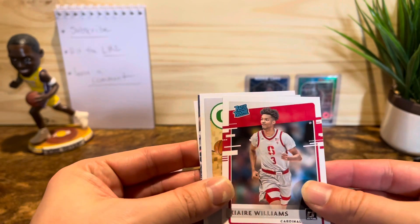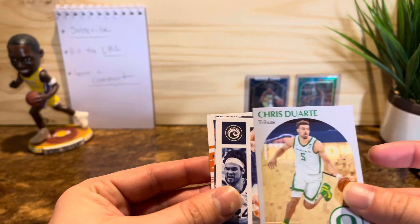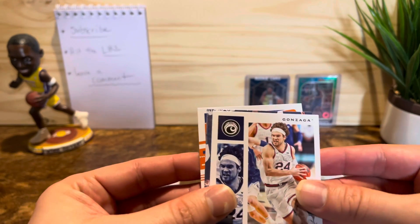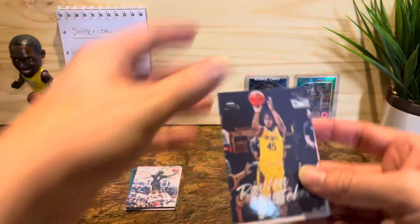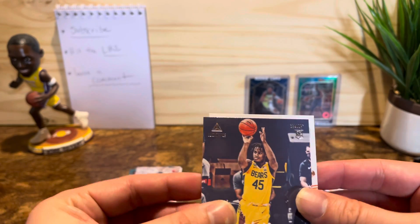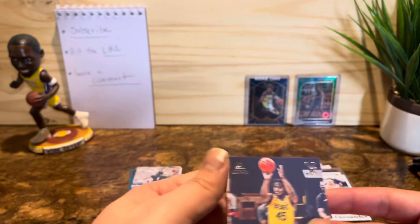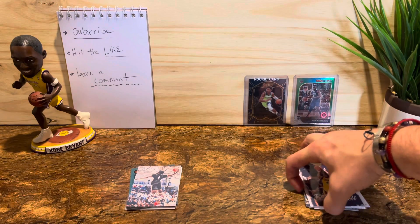Zaire Williams, blood of — Dondris. Chris Duart. Another Cory Kispert. Davion Mitchell — that's pretty good, a second one. And last but not least, Trey Man. All right, that wraps the first pack.